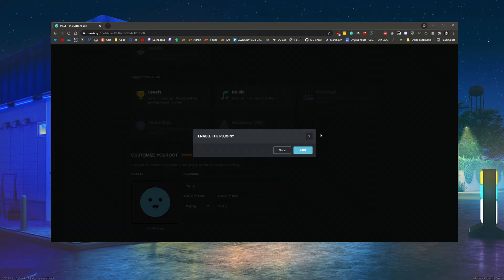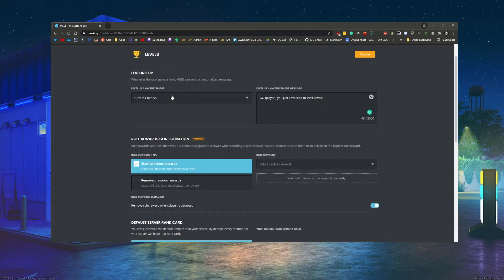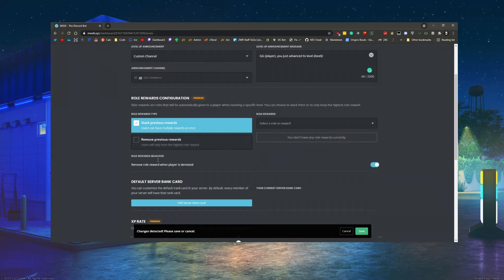Levels are basically an XP system where each message a person sends earns them a certain amount of XP. Depending on whether you have premium you can change that rate. For the level-up announcement, most people set it to the current channel, but I personally hate that — I always go with a custom channel and create a dedicated level channel, because otherwise your general chat gets clogged up with level-up notifications, which gets really annoying for both admins and users.